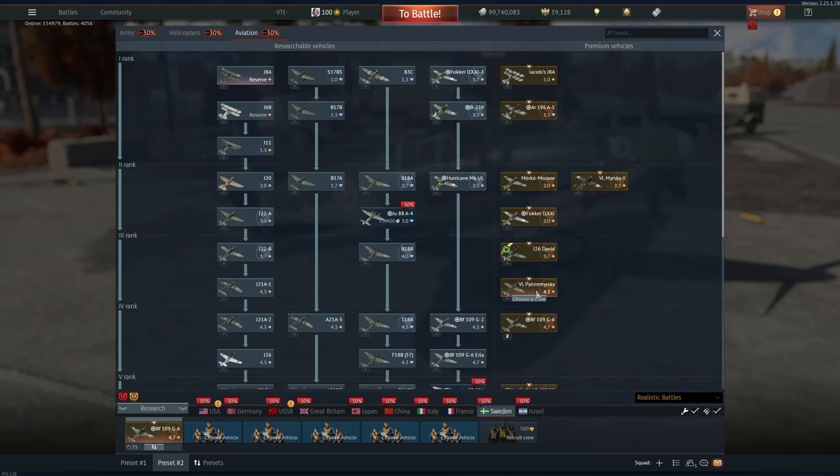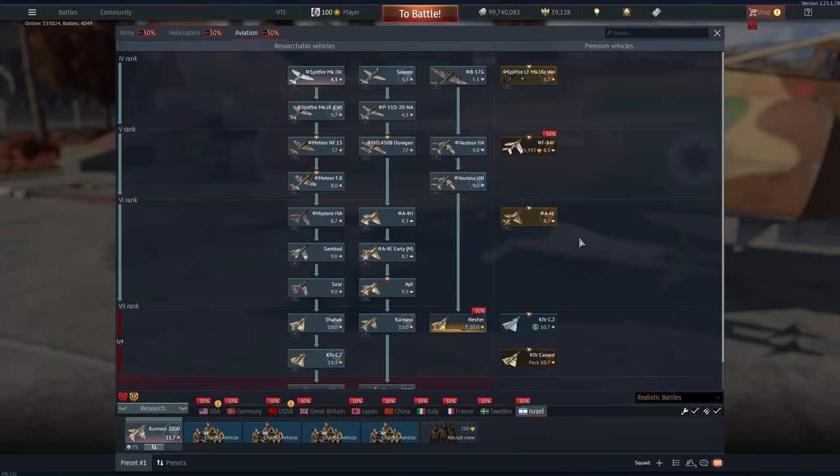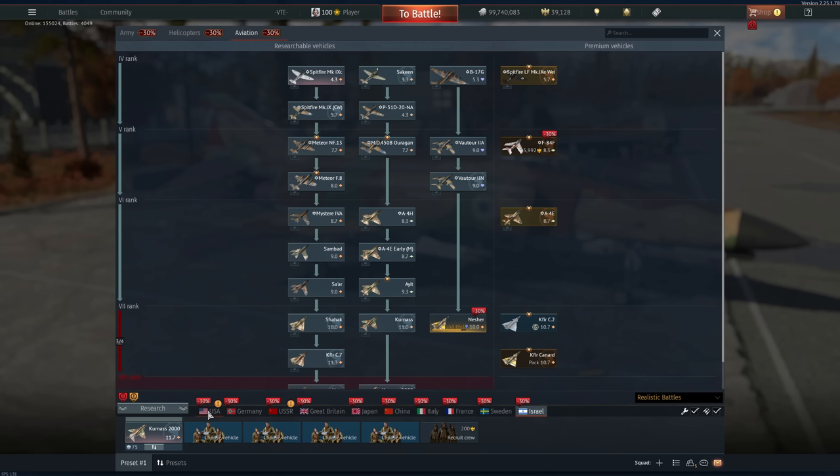Ask Glitch how much this thing costs without the discount, but the R2Y2 here is an absolute no-brainer and the rest is basically a skip. Sweden: the Pyörremyrsky here — not the best reward multiplier, but it's a very damn good plane and it's very fun to fly. The rest really isn't it, and really nothing here either.